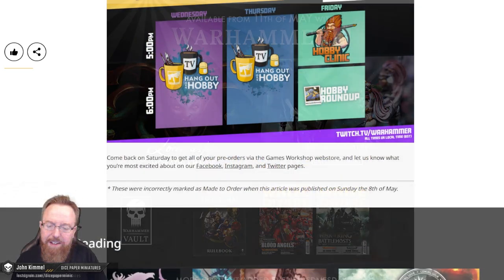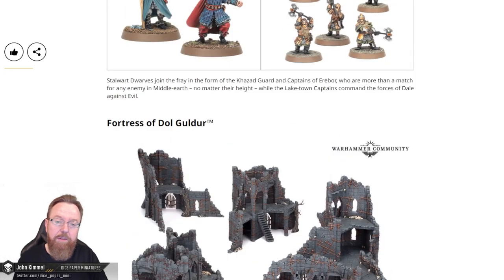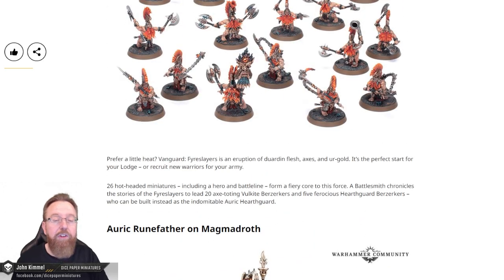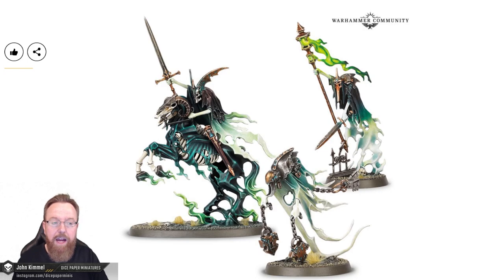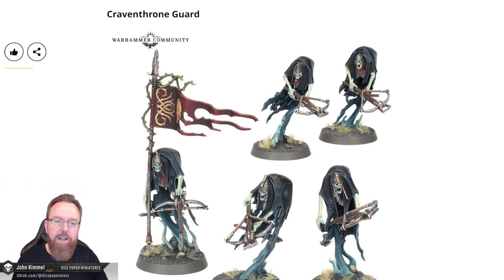That's it for all the previews for this Sunday. Normally I break each one out into a separate video, but there's just so much new content coming out from GW. I'm going the way of some other YouTubers and condensing it into one video for all the previews. Personally, I'm very excited for the Nighthaunt stuff. If the Ethereal Court is a three-pack box, I'll be okay with that, but I really wish they'd released those models individually. The Craven Throne Guard still has potential — maybe more fringe scenarios, narrative play, and possibly competitive use, though it's not super obvious yet.